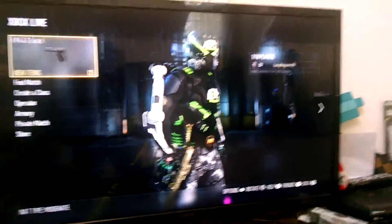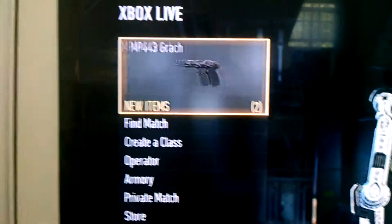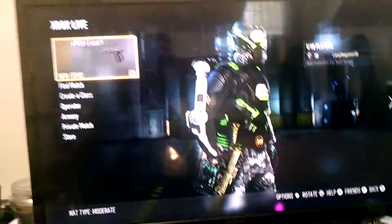I just got a bit of a cough right now, guys. So right now we're going to be opening up, as you can see, an advanced supply drop. It's going to be an advanced supply drop opening. I just got level 30, Co-Prestige 1.